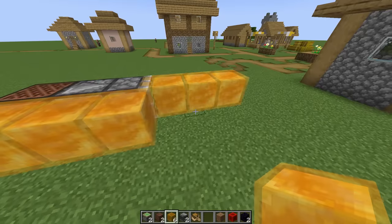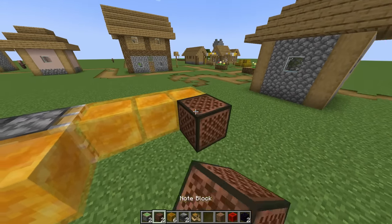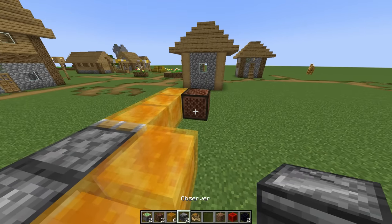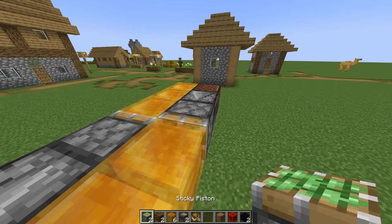The other half of the machine is exactly the same. If you build the first part, oh, it's so easy. The only difference this time is we're going to flip it around. We're going to do a note block down there next to that honey block, an observer, and then finally a sticky piston.